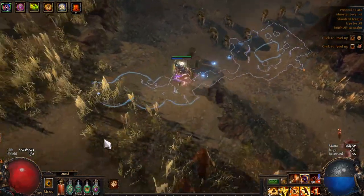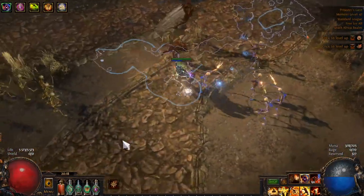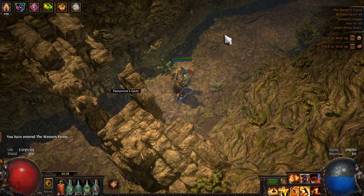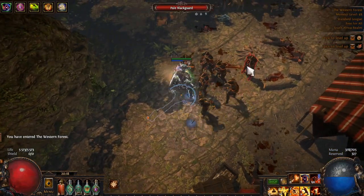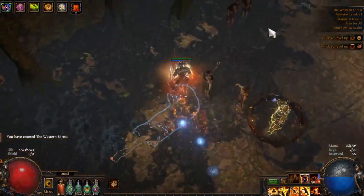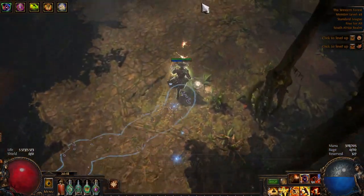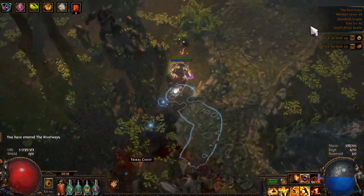You can either take a TP to town or just run back. From here we're going to find this road and, similar to Act 2, just follow this road to the Western Forest. In Act 2 we opened this area with the thaumatic emblem and killed these guards — now they're zombies. From this point onward, a lot of areas are going to follow the same pattern: follow the road to find the next zone. Follow this road and it'll take us to the Riverways, and then follow the road inside there too.